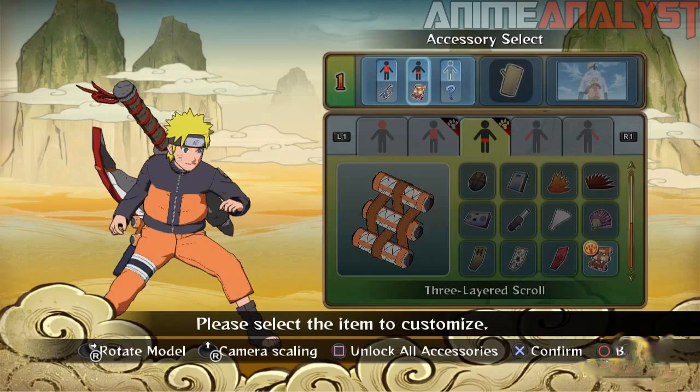I don't know if items have an effect on the battle. Next to that we have the substitution logo, which probably means customizing your substitution jutsu, as you've seen in all the previous Storm games.